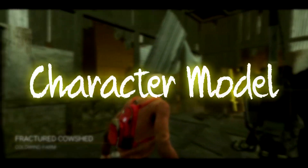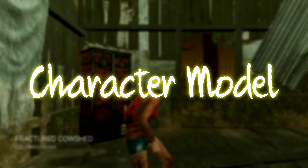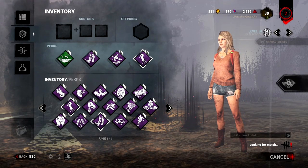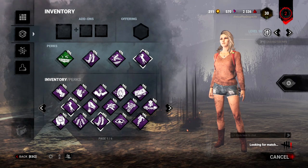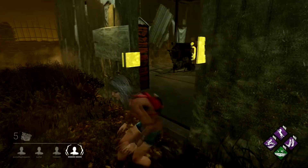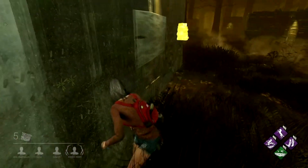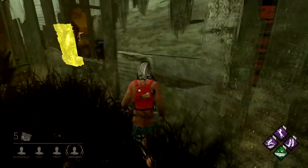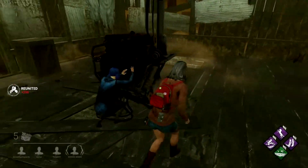First thing we're going to go over with Kate is her character model. With Kate's default cosmetics she's pretty much always got a lot of skin on show, and as she has a very pale complexion that makes it a little harder for her to blend in on the likes of Macmillan or Yamaoka Estate, but works out much better on Mount Ormond or even Coldwind Farm. Like most of the other female survivors in the game she's very petite, which makes it easier for her to hide behind objects.